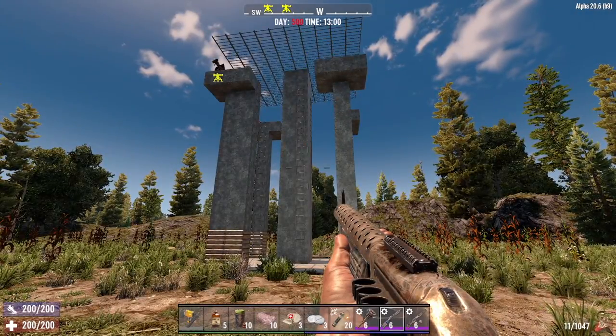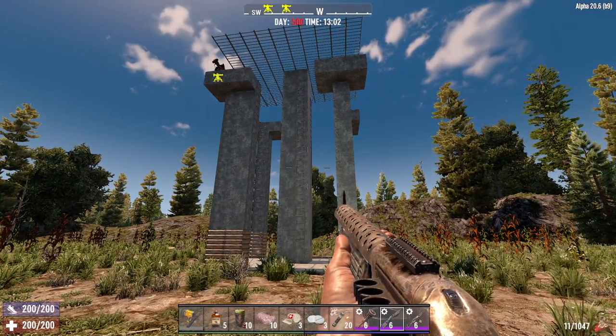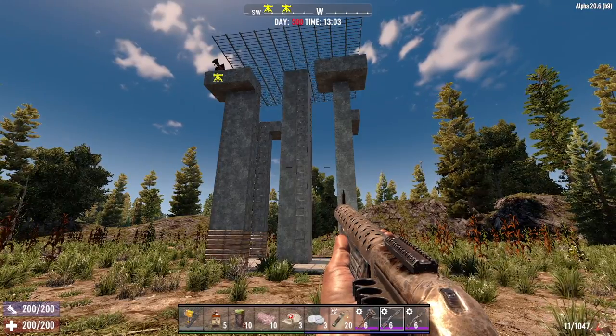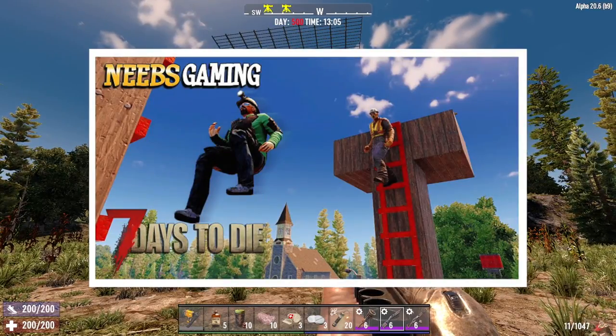Hey, what's up everyone? Glock9 here, and welcome to another base build horde fight video here in 7 Days to Die. This build was essentially designed by Neebs from Neebs Gaming. It was in their current Darkness Falls series, episode 21. It's called the Jumping Defense Tower.